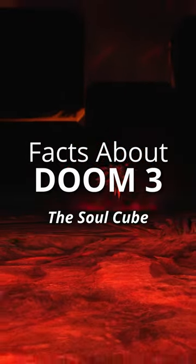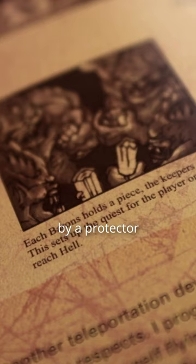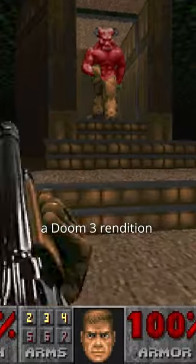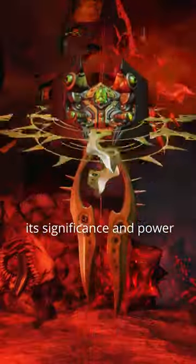Facts about Doom 3's Soulcube: in the original Hell-level design, the Soulcube was to be divided into four pieces, each guarded by a protector in different sections of Hell. These guardians, referred to as barons, suggest there were plans to introduce a Doom 3 rendition of the iconic Baron of Hell into the game. Ultimately, the decision to keep the Soulcube whole was made to underscore its significance and power.